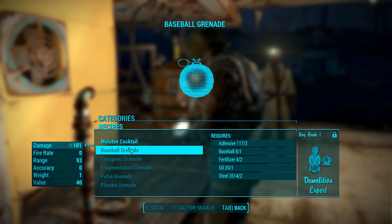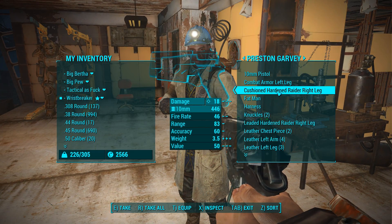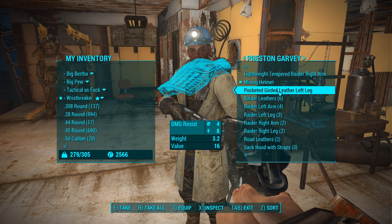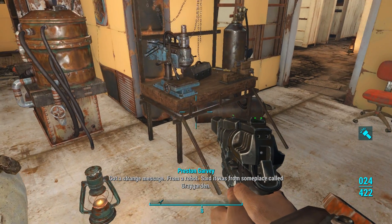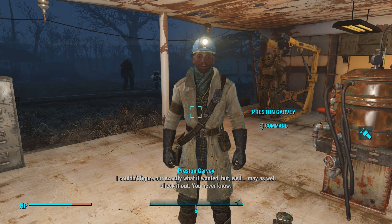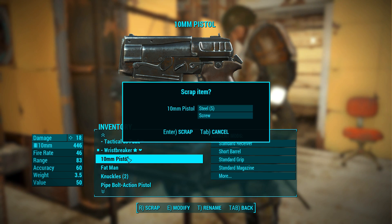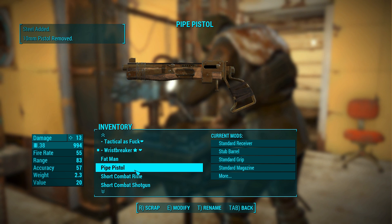What about grenades - anything I can make other than mollies? I need to spec into that. Now your inventory is a big fat concern because we've been just looting and looting. The combat armor we ourselves are going to be upgrading. Let's go to weapons and scrap the stuff - pipe pistol, combat shotgun, you don't need any of that. I got a strange message from a robot - said it was from some place called Grey Garden. I couldn't figure out exactly what it wanted, but may as well check it out. That ghoul lady over there was talking about Grey Garden, the place being run by robots, but now he just gave me an actual quest.